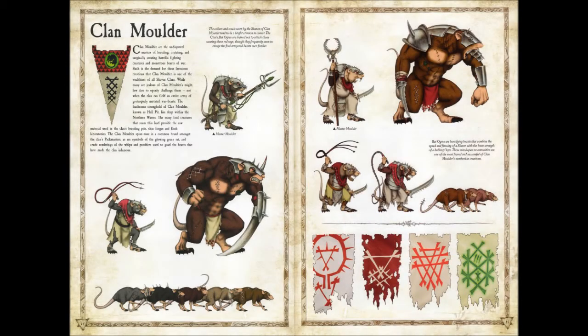This week we're going to be looking at Clan Molder — as I like to call these guys, the creators, because these guys are crazy, they will make anything. Clan Molder are the undisputed masters of breeding, mutating, and surgically creating horrific fighting creatures and monstrous beasts of war. Not one clan can field an entire army of grotesque mutated war beasts. The loathsome stronghold of Clan Molder, known as Hell Pit, lies deep within the northern wastes. The many foul creatures that roam this land provide the raw material used in the clan's breeding pits, skin forges, and flesh laboratories.